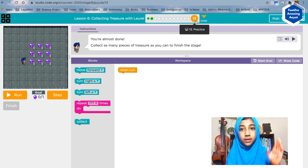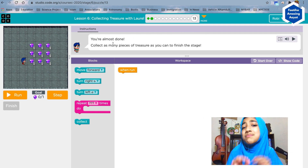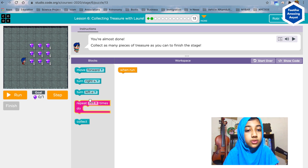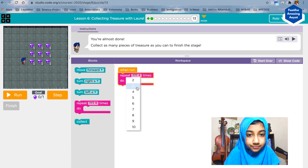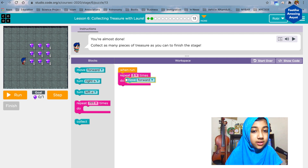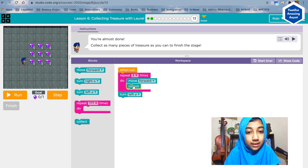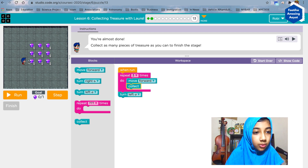What we're gonna do is the very last one, since we did lesson number two in our previous class. It says: 'You're almost done — collect as many pieces of treasure as you can to finish the stage.' First we have to go forward three times, so let's use the repeat block — three times move forward.